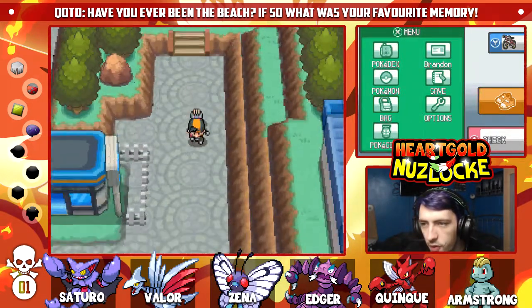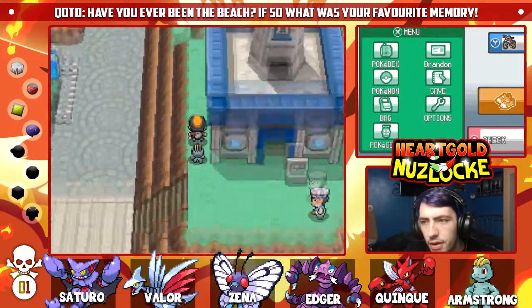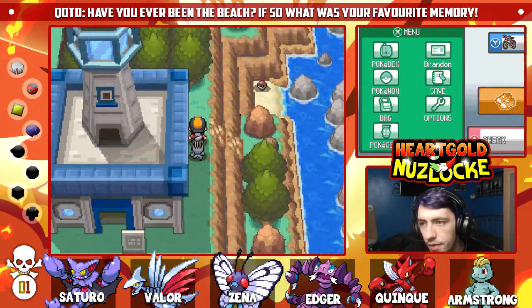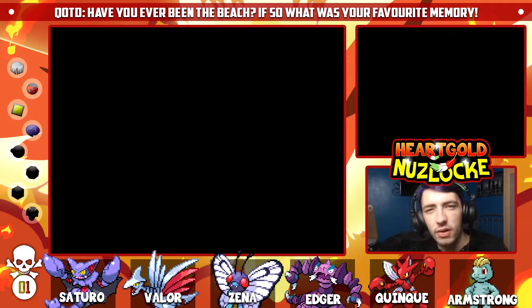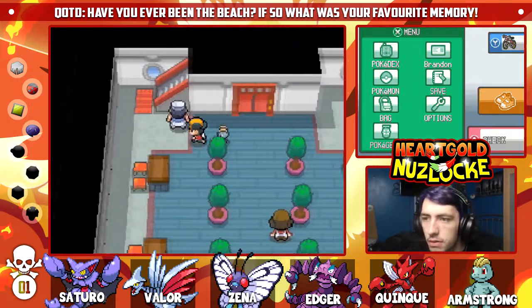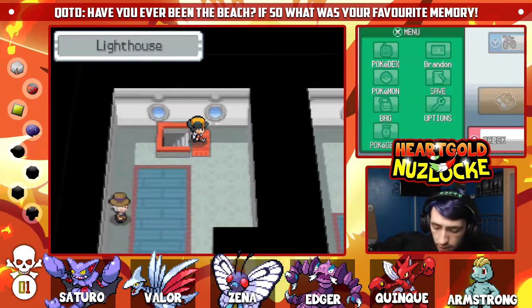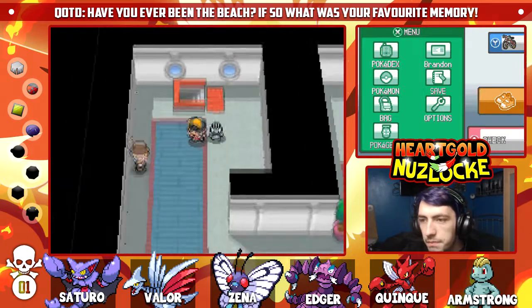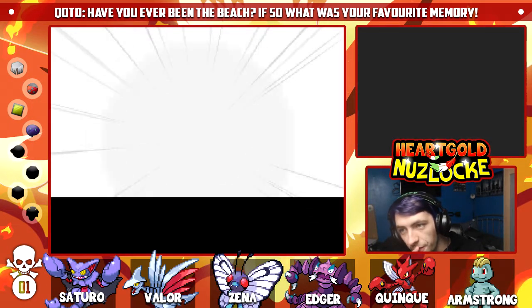I need to go back and get another Earthquake TM at some point, but I think there's just the lighthouse that we have to climb up. I'm going to get behind it — what's over here? Anything this side? Oh there is, but you need Rock Climb, which you don't get until later in the game. So I guess we'll do the lighthouse. I'm just writing a quick mental note down — hopefully we can get Armstrong to evolve.